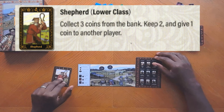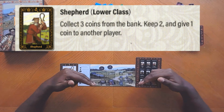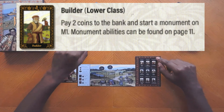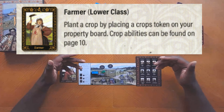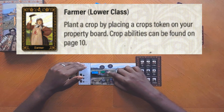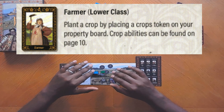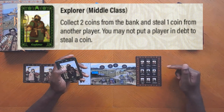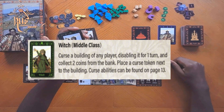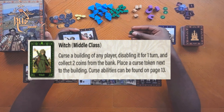There is a social deception element to this game where everybody's going to get one of these player cards. Each class has three different characters you can be. The lower class can be the farmer, the builder, or the shepherd. Middle class can be the explorer, the witch, or the merchant. The upper class can be a knight, princess, or nobleman. Each character has a different ability. Your identity is secret because you randomly draw a card face down. I'll keep it face up just for the example — I am a shepherd.